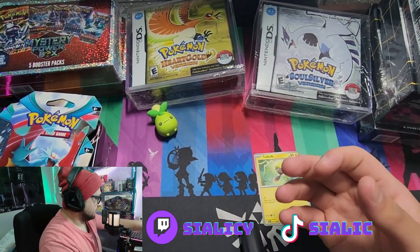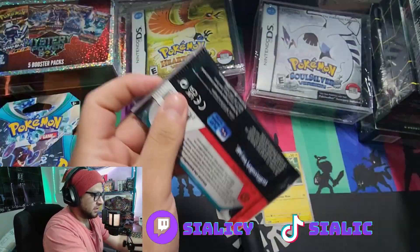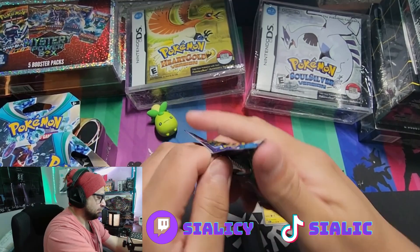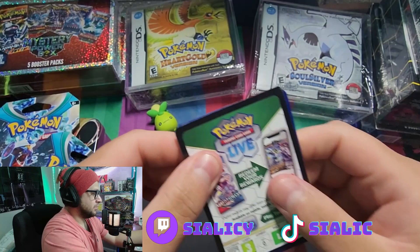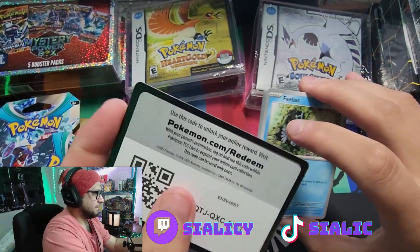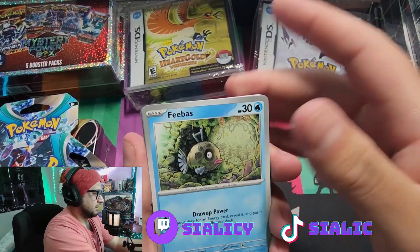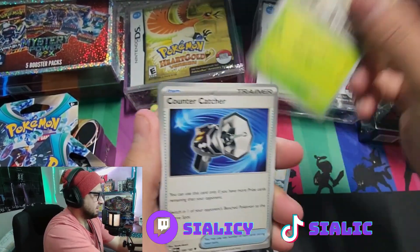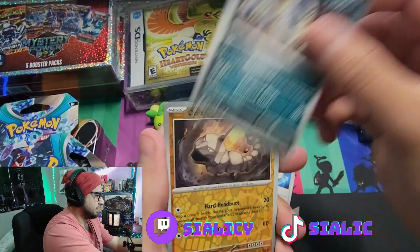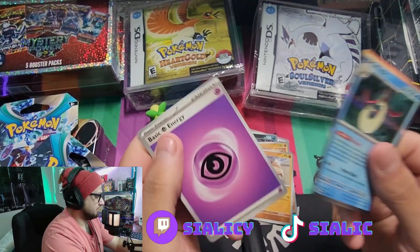Let's see if we can get anything from these Paradox Rift packs. The only thing I haven't gotten from this set is the illustrator art of the Gimmighoul, which I think looks super cool. Here's the code card if anybody wants that. We got Farigiraf, Aipom, Galvantula, Mantyke, Steenee, Counter Catcher, Absol, reverse Onix, reverse Snackley, Milotic, and the energy.